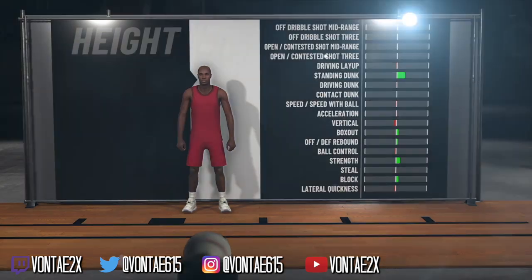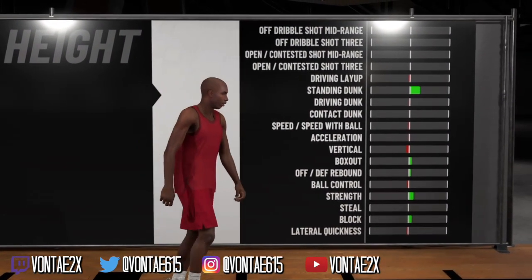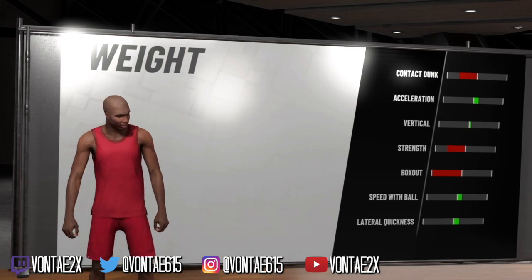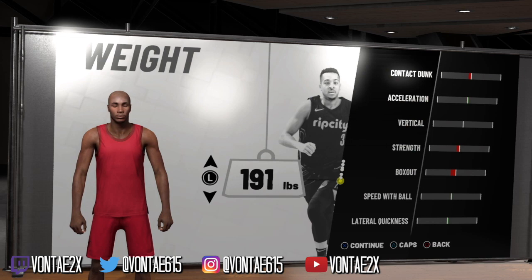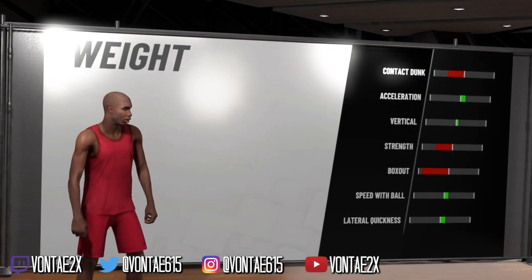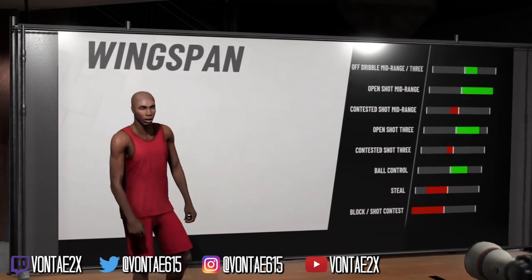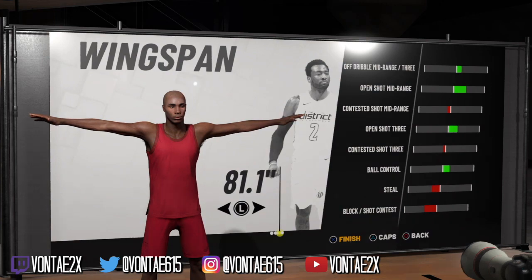With my player I actually made him 6'4. Like I said, if you make them 6'4 the speed will go down two times, so it'll be an 89 instead of a 91 — that is up to you. But everything else lines up perfectly. The Shot Creator Playmaker is better than the Play Sharp.